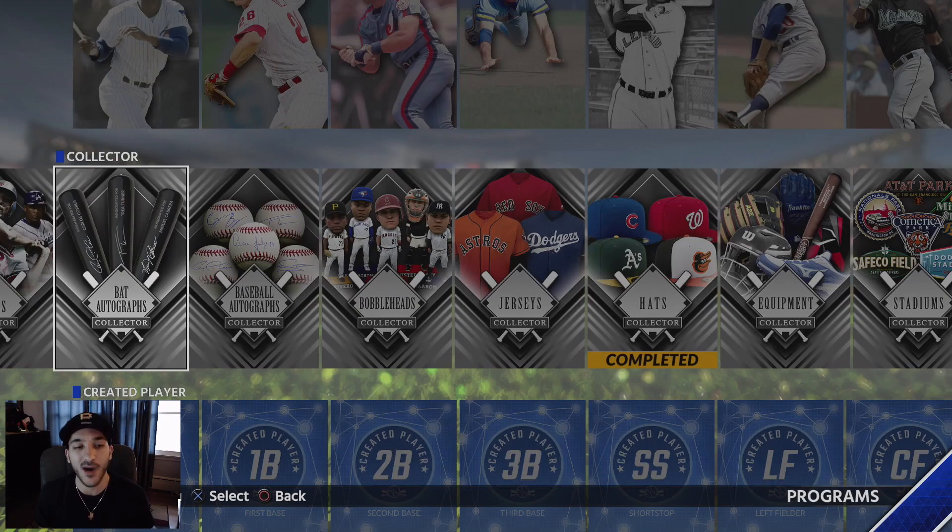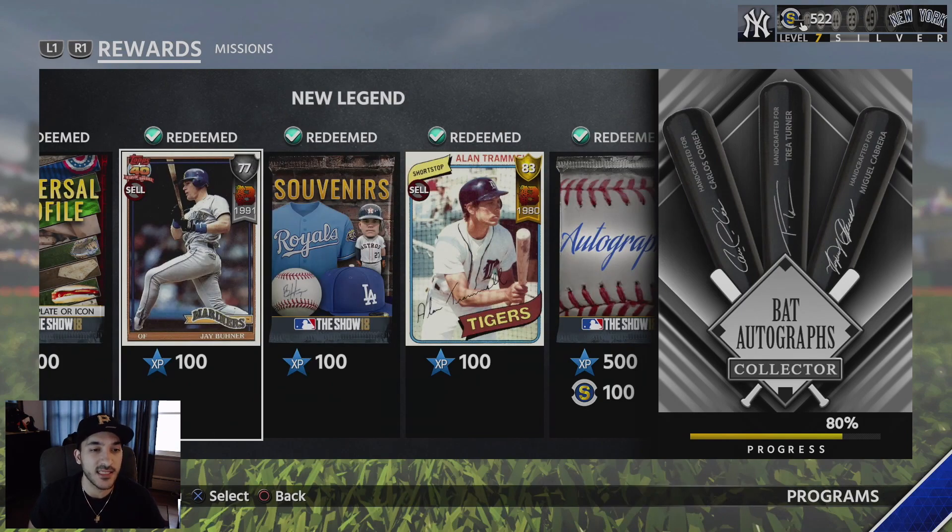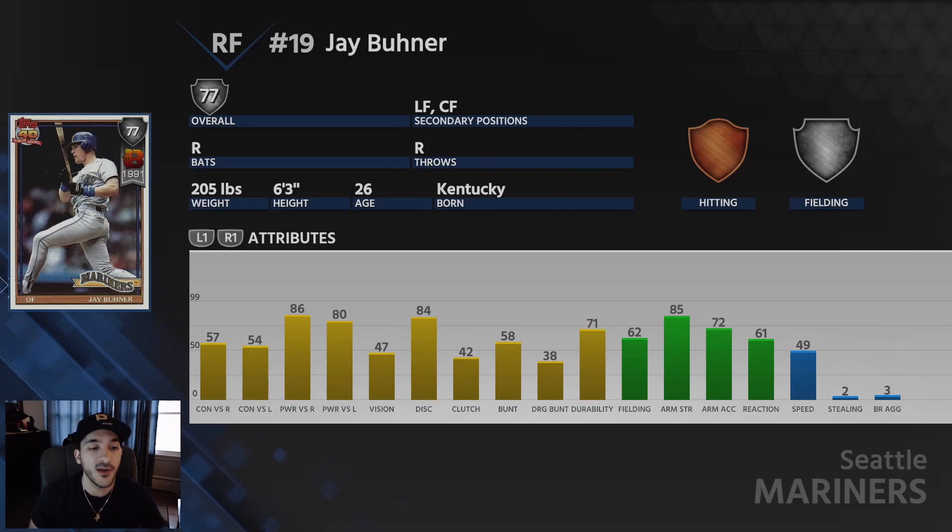Getting right into the rewards: you get a universal profile pack — I think these are useless. The new legend you get is a 77 overall Jay Buhner. He has decent contact numbers but his power numbers are pretty good: 86 versus righties and 80 versus lefties. He has 47 vision, 62 fielding, 85 arm strength, and 72 arm accuracy. There is a better diamond Team Epic Mariners version already out, but it's not a bad silver card for events or Battle Royale.